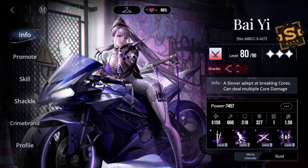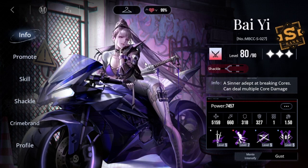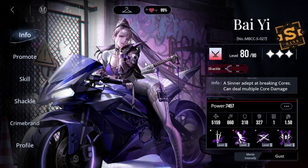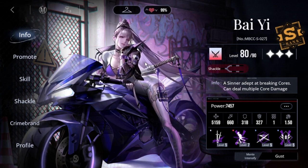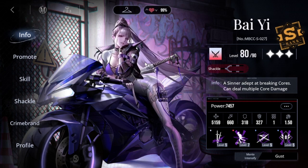Let me introduce Bai Yi. Bai Yi is an assassin and she deals physical damage. Her main purpose in battle is dealing damage and breaking cores — she's actually one of the best core breakers in the game and also one of the few sinners that can crit.